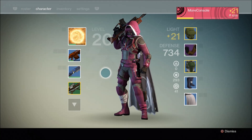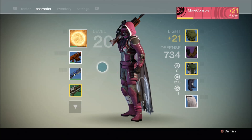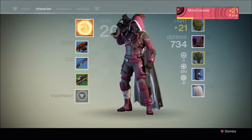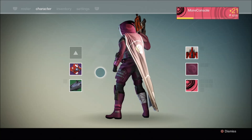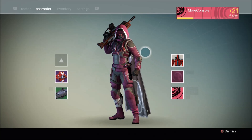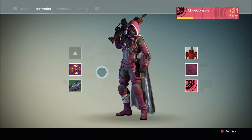Hello again my friends, welcome to the campest guardian in the galaxy! As you can see he looks absolutely fabulous. The reason I'm pink from head to toe is because when you hit level 20 you can actually buy shaders, and shaders change the color of your entire guardian's outfit. I went for this super camp pink color - check it out, it's amazing. I even bought a pink emblem just to camp it up even further.